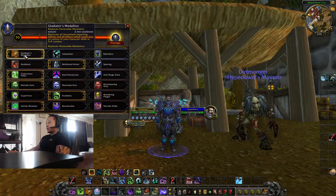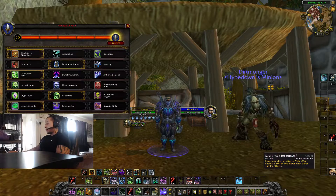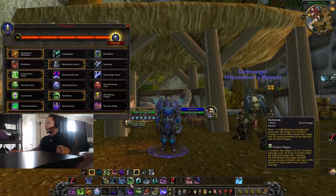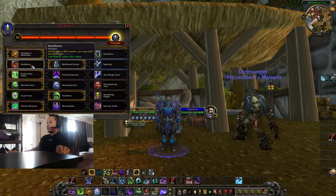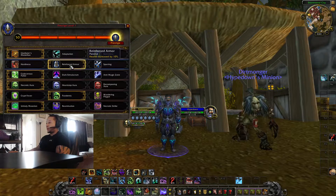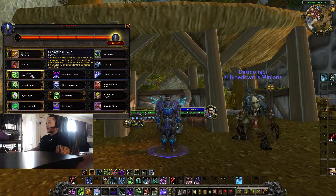Now for the honor talents. Gladiator's Medallion is essentially a trinket, but note they changed how it works — it's now only usable to break stuns. You can no longer trinket out of roots, fears, or silences. So don't pop Every Man for Himself for those. I also have Reinforced Armor for the increased health, which is always good in PvP.